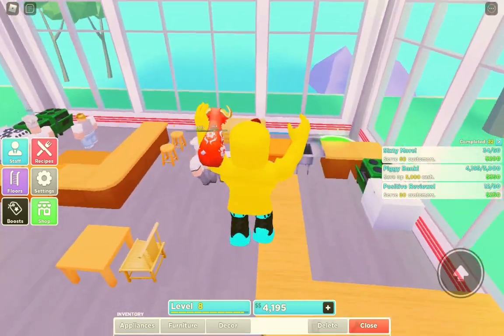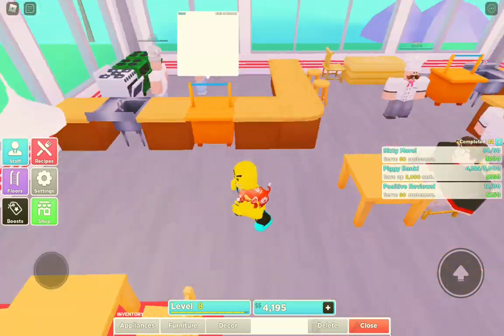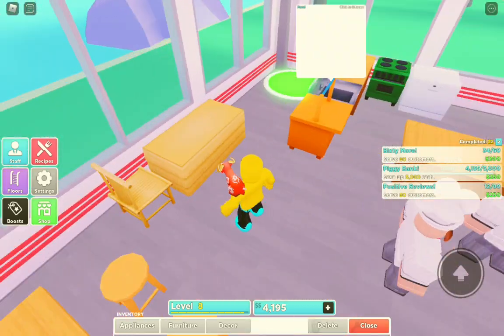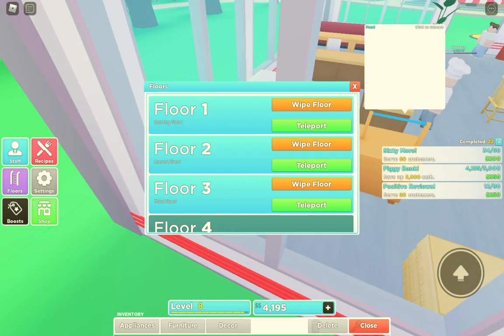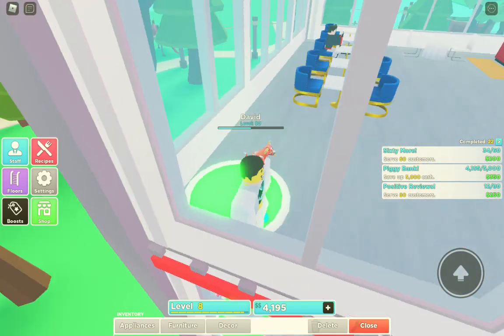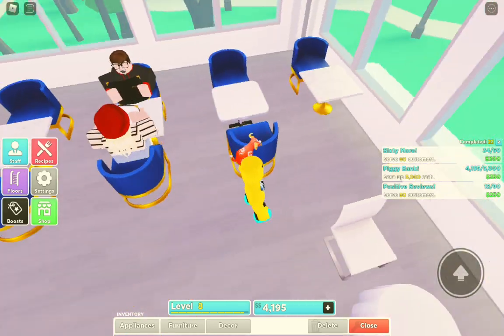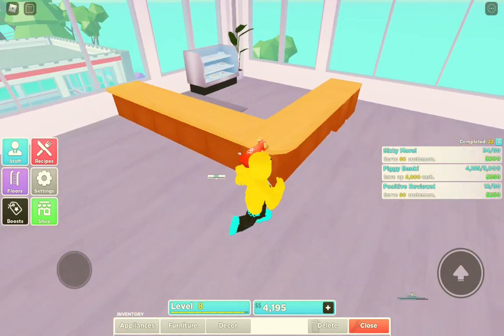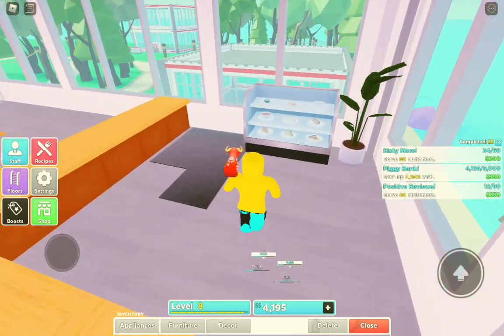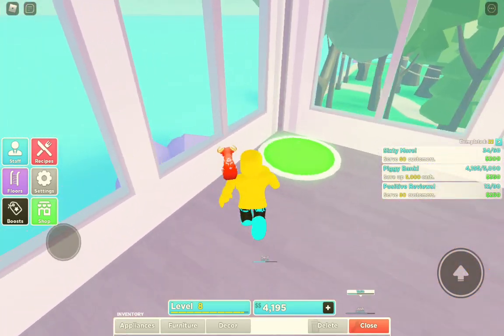Right here we got some seats, we got like a bar, and then we got where we cook and stuff. We got some more seats. Usually I'm on the second floor — that's what the second floor looks like. We got all these nice chairs and this table right here, and this one too. We got this bar with all some of our food choices.